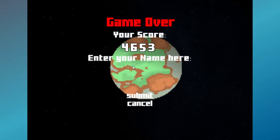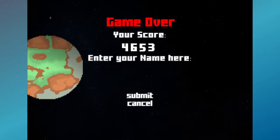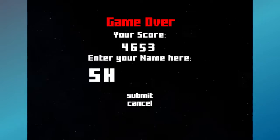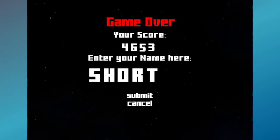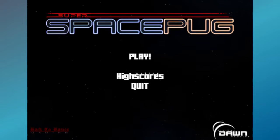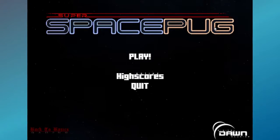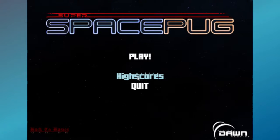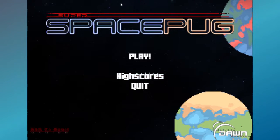Super Space Pug. It says 'enter your name here' — can I enter my name here? Is it on-screen keyboard friendly? It is. Let's put in 'Short.' When you enter it, it opens the web browser and shows the top scores. I'm assuming if you click Scores on the menu, it opens the web browser too — and it does.